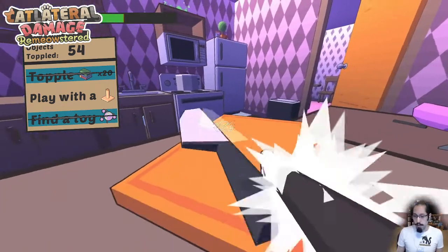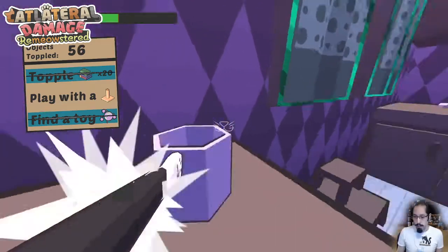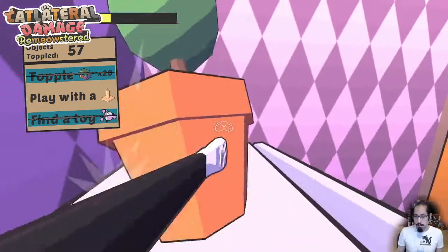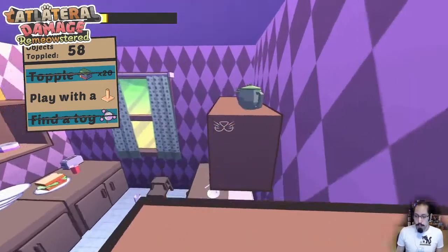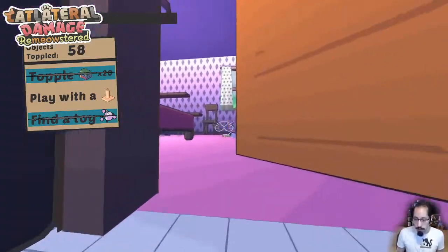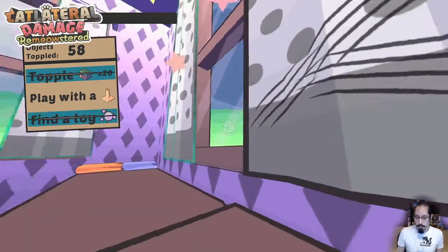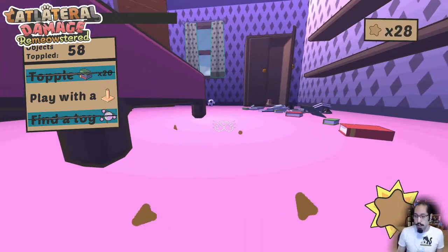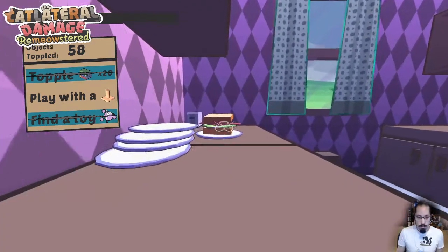There's a new kind of progression metagame different from the original game. If you scratch these curtains, star-shaped cat treats pop out — you can see in the top right I have 28 of them currently. Those are a form of currency in the game. You'll find them in a bunch of places; if you jump up on the fridge there's a treat bag, and if you knock that over, treats will pop out. You can use those to purchase permanent upgrades for your cat — one of those upgrades is to increase your energy so you have more starting energy when you play levels.